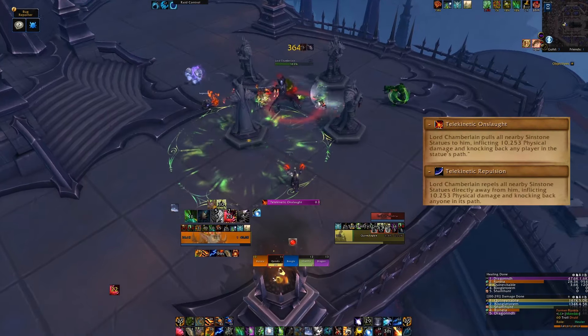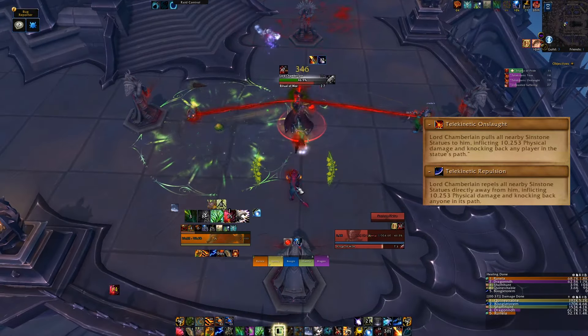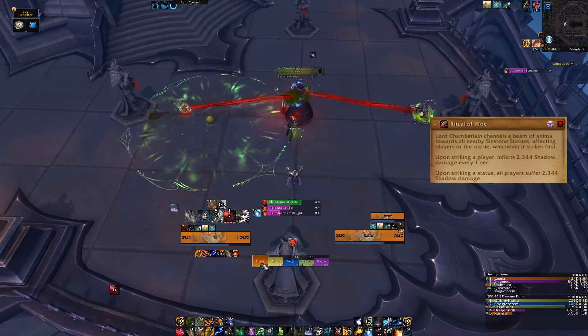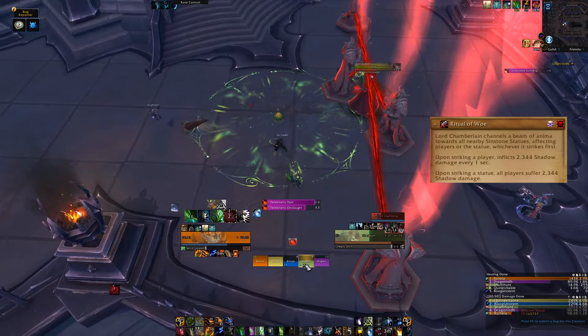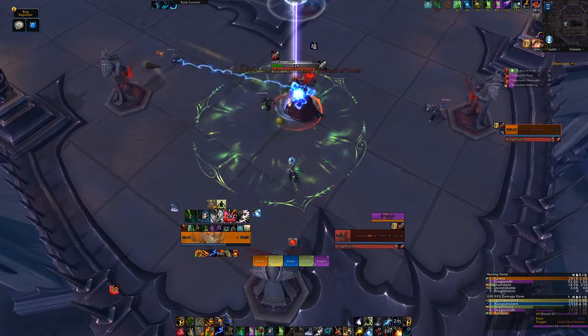After a short while he will beam and pull all four statues into the center then blast them outwards. This is called Telekinetic Onslaught and Repulsion. After this he will do Ritual of Woe, where he beams these statues again, but these need to be soaked like the third boss in Temple of Sethraliss. Stand between the boss and the statue. These abilities will continue cycling until the boss is dead.